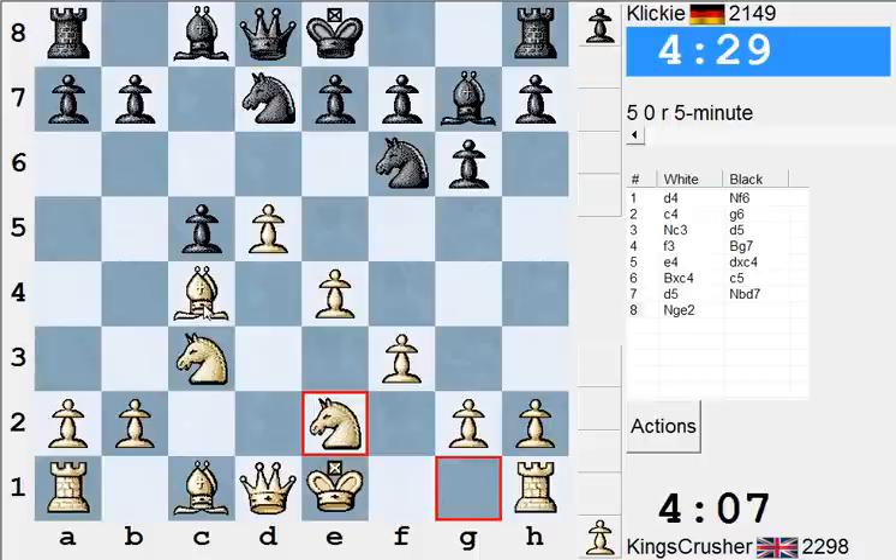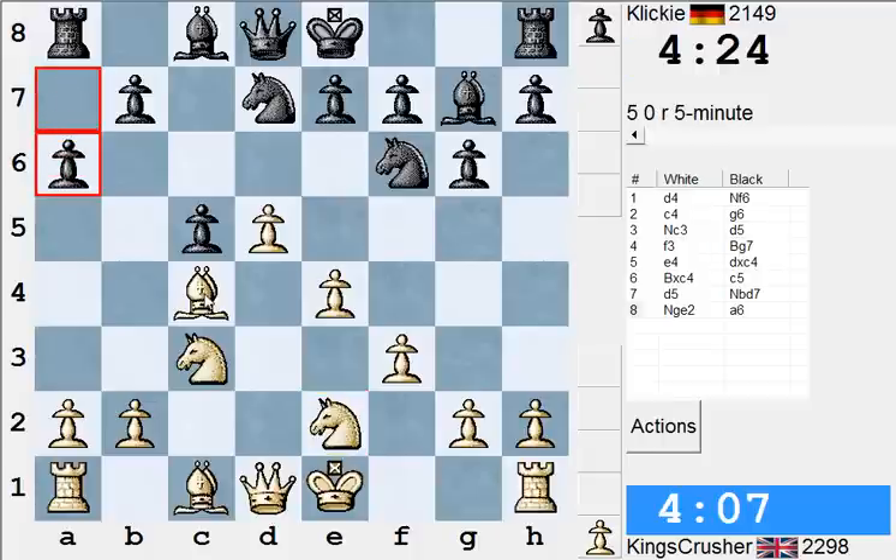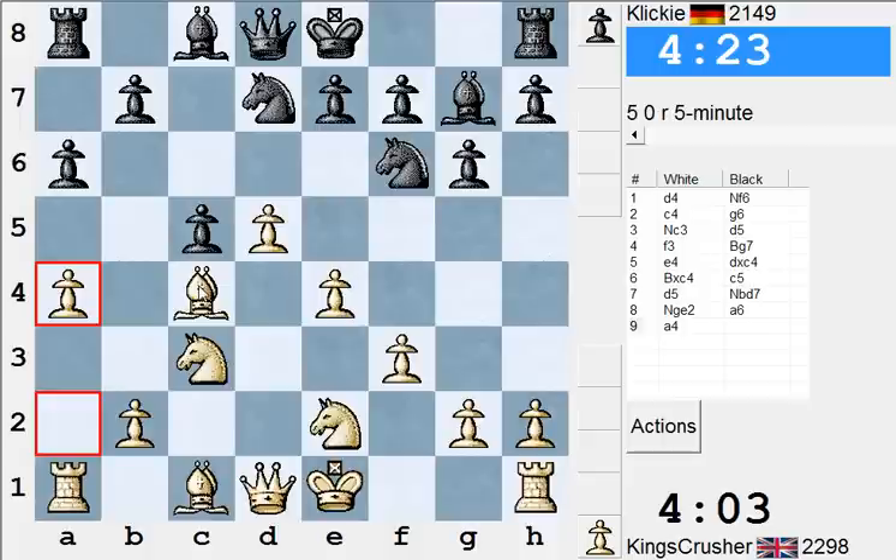Or b6. I won't allow b5 though that easily. I want to secure this position, connect the rooks, centralize all the bits. Don't think about an attack. So something like castles, Bg5, Qd2, Rc1, maybe the other one to d1, then Bh6 after. Think about an attack after that.